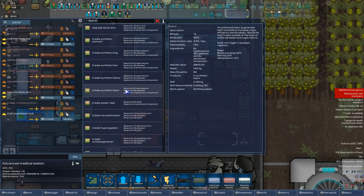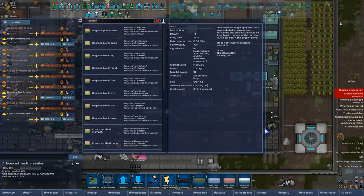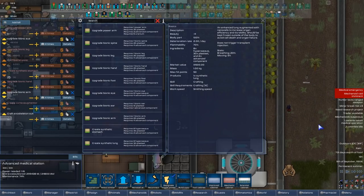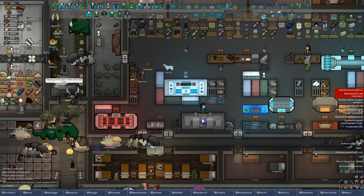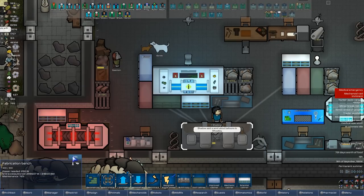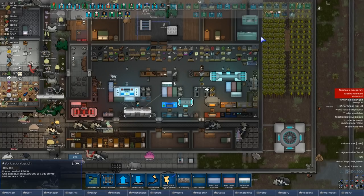We gotta upgrade these bionic arms — we need some more advanced components for that. So that's what we're waiting for, waiting for these upgrades. How are we doing on advanced components? Anyone working on advanced components? Nope — nobody at all is working on advanced components.